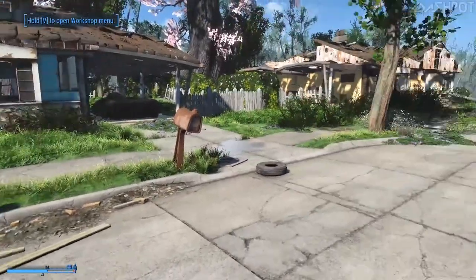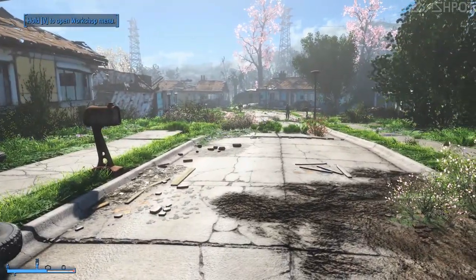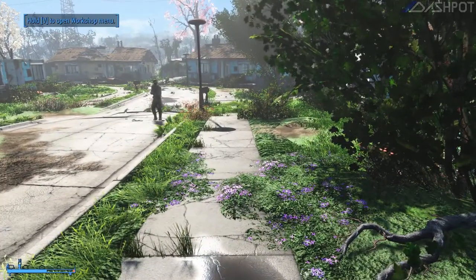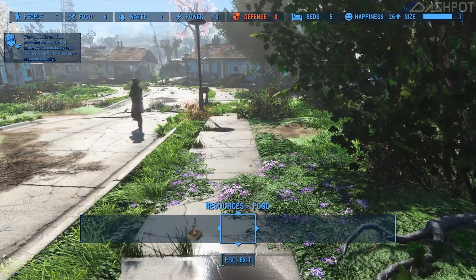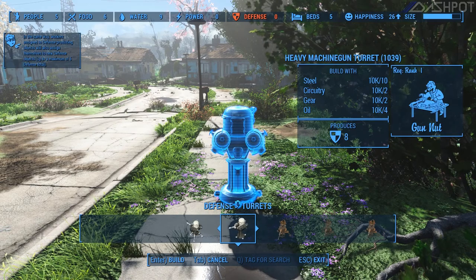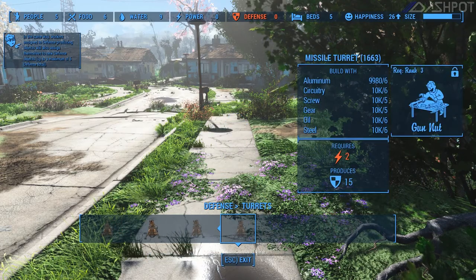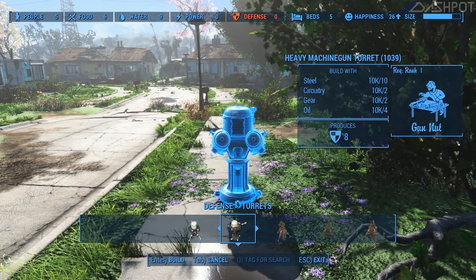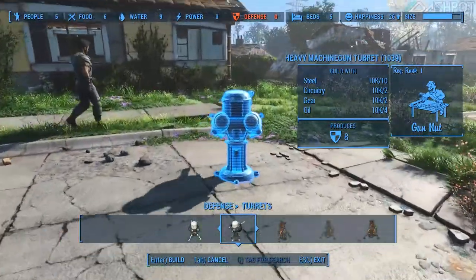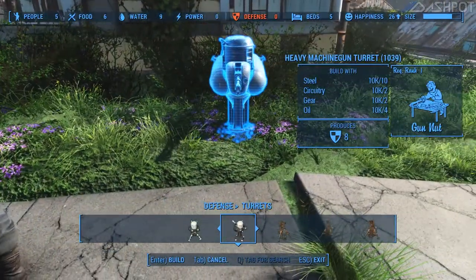Defense — does it matter where we put this? Can I just put it down for right now and then integrate it better once we actually do a settlement build? This stuff has to be powered. A heavy machine gun — the laser turret has to be powered, but the machine gun doesn't. So let's just put down a couple of these near the house that everybody seems to like.